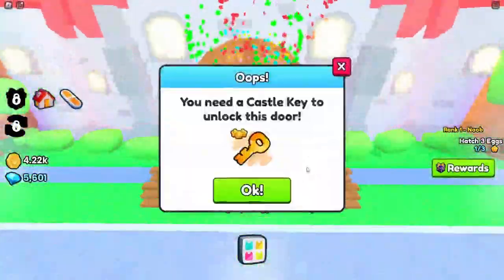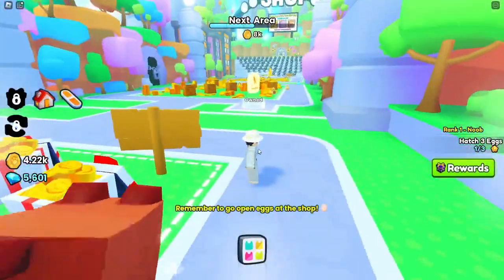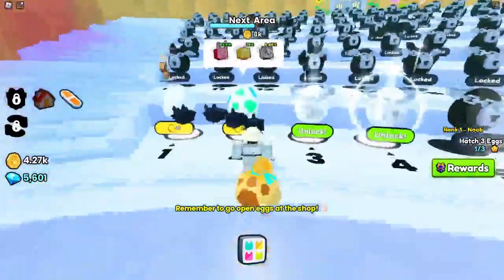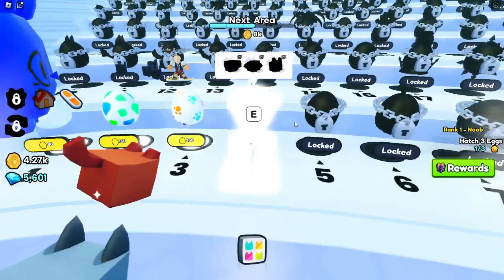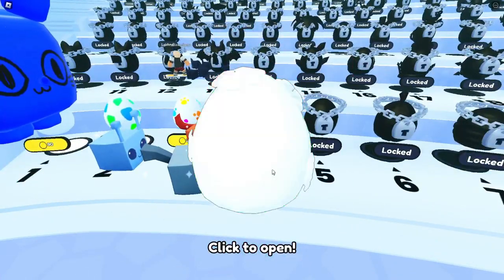Okay, what's in this area? Is this an obby? Castle key — this game is already too complicated. I'll go to the teleport. Boom — it took me like 10 years to do it. Unlock. A grass egg — buy, cop the grass egg.